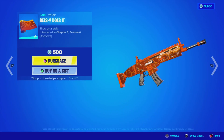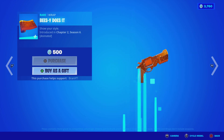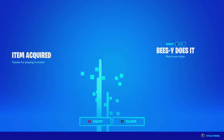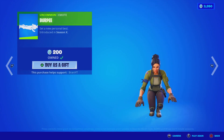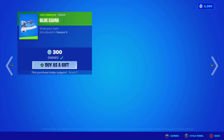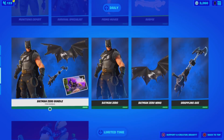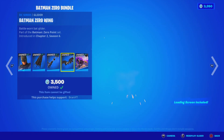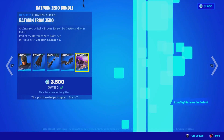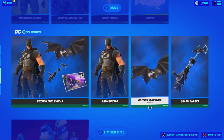We got the Beez Why It Does It — brand new wrap, this actually looks sick. We got like some Bumble Beez going on. We're going to purchase it — code BRANNYYT, hashtag partner. I feel like all wraps are worth it. We got the Primo Moves Emote, the Burpee Emote, and then we got the Blue Camel Uncommon Wrap, which I was going to buy, but shoutout to my man that gifted me — I really do appreciate it. And then over here, we got the Batman Zero Bundle with the Batman Zero Skin, the Battle Worn Cape Bag Bling, the Grappling Axe Pickaxe, the Batman Zero Wing Glider, and the Batman from the Zero Loading Screen. You guys can purchase everything separately if you choose to.